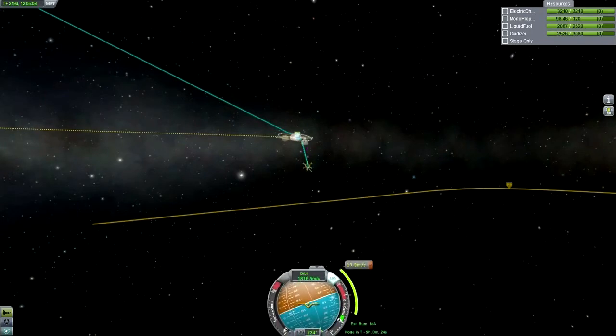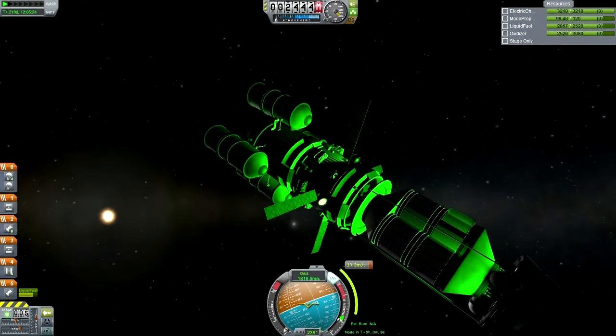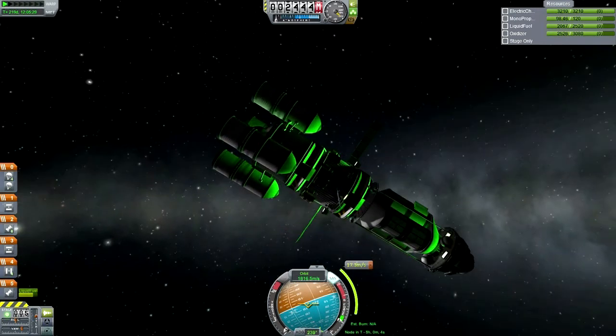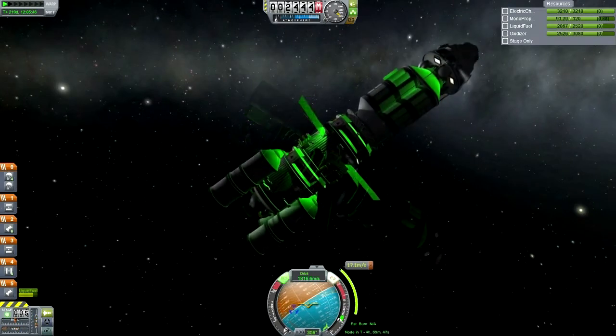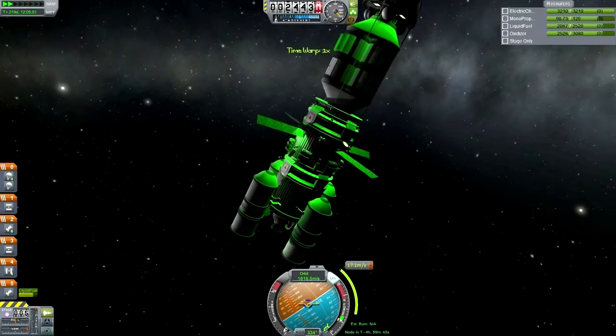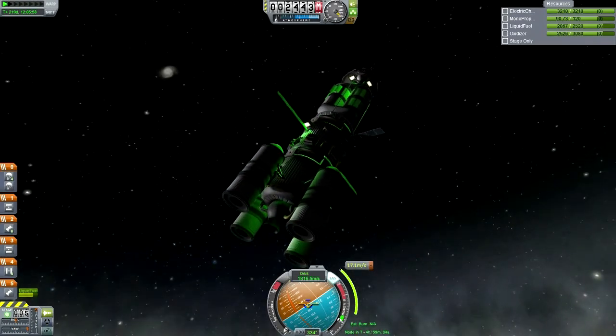This inclination change will cost us 17.3 meters per second. Judging from the — wait, are we time-warping? No. I'm trying to turn but I can't, which means we don't have a reaction wheel on this. RCS on. Could easily run out of RCS, and we obviously need it for maneuvering.